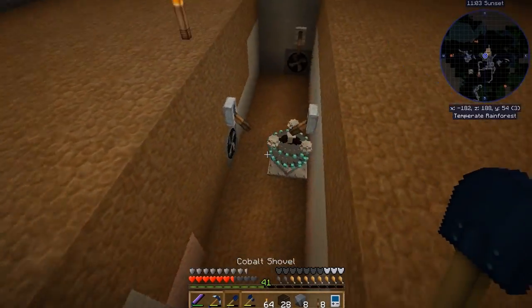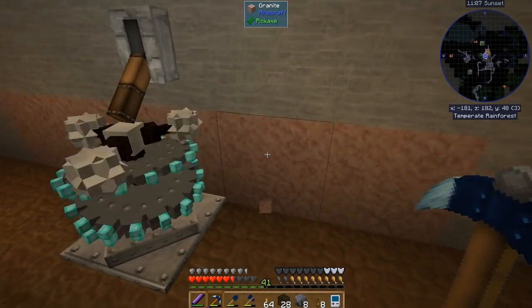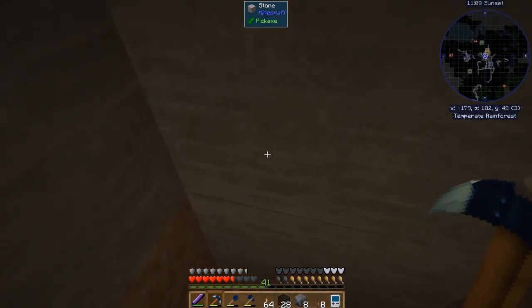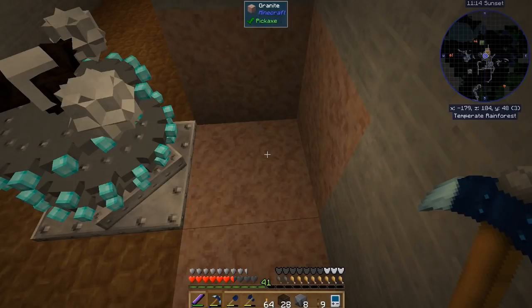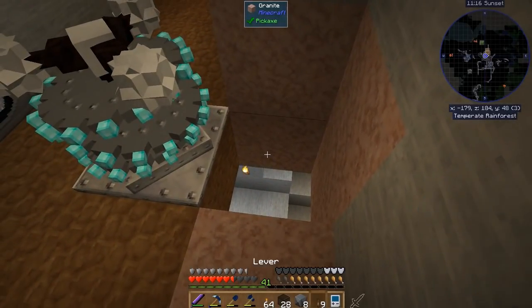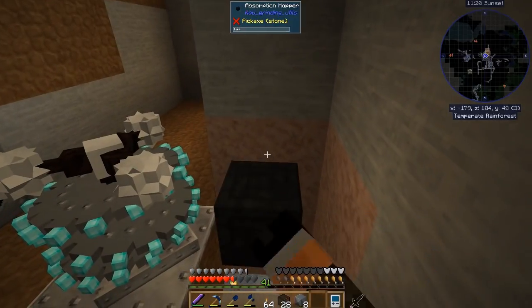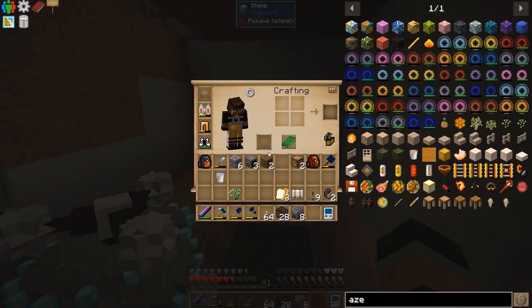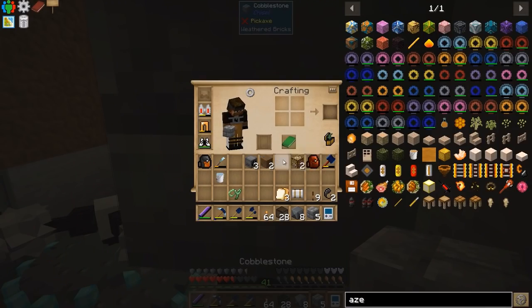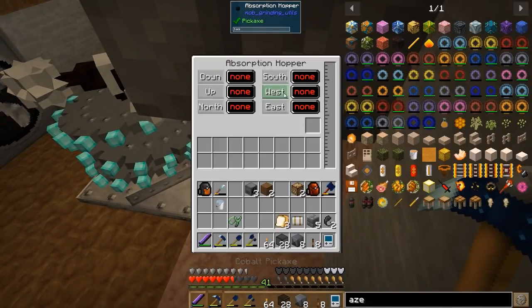So we can even upgrade this thing, which is great. Now we're going to get down here right behind our crusher. I know we took the lever down, but that's alright. We're going to run our absorption hopper — let's put it right here. We'll also place another block of cobblestone back there as well as our lever, which we won't turn on, so we won't take any extra damage.